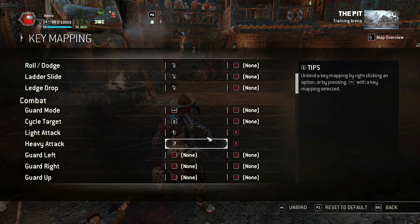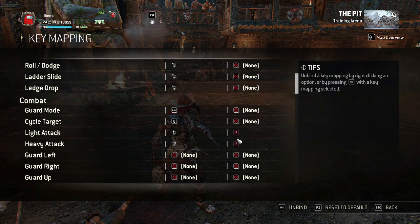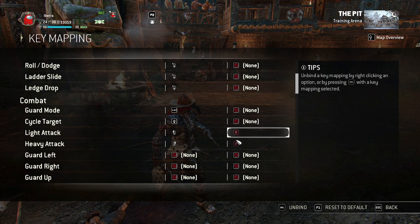Light and heavy attack I've kept the same. I've double-binded F to both of these, so for zone attack I don't need to press left click and right click at the same time — I just press F and it inputs. You need to delay your zone attack input after an attack, or else you'll do a random heavy or light attack, so keep that in mind.